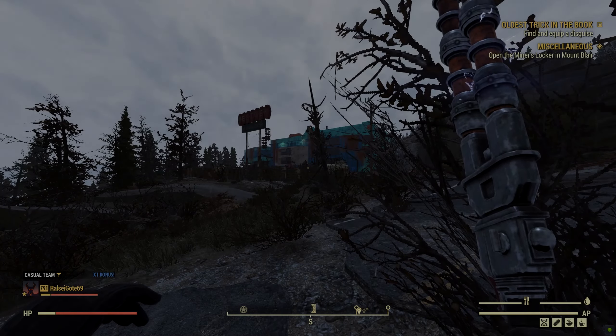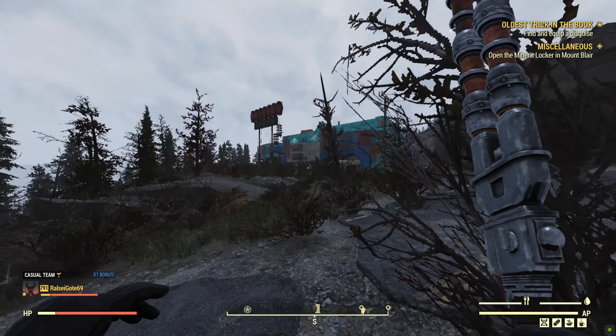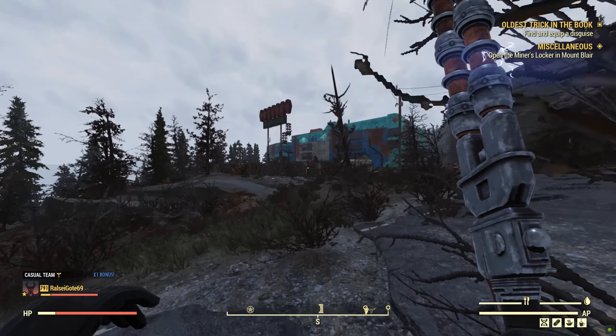Let's go see how it does. Alright, we're here at West Tech with the V63 shock baton. I'm gonna sneak around just a little bit, but I'm also going to sprint and do some power attacks to see the damage it can do. Let's get to it.